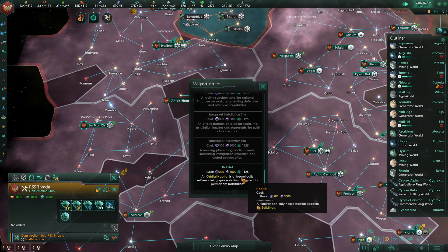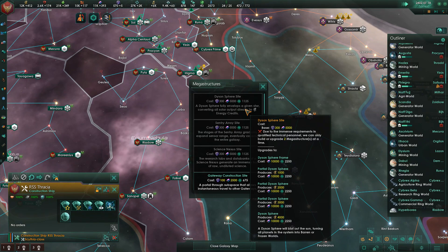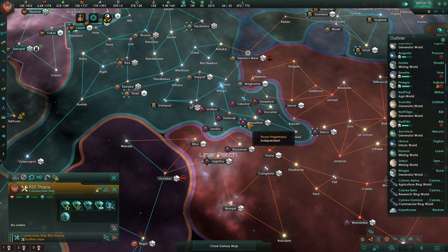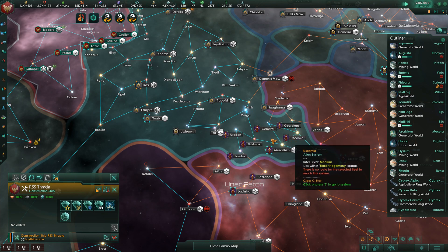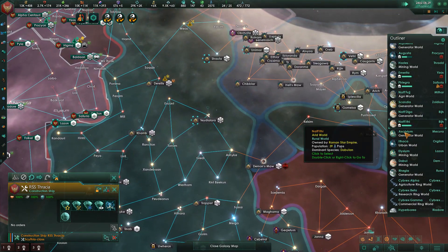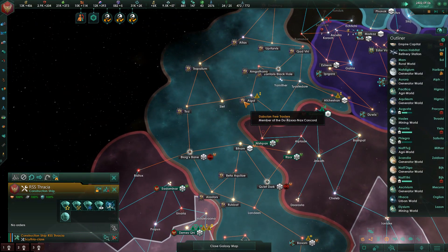We can only build two megastructures at once, so we are not going to be able to work on the Dyson Sphere, which costs just 5,000 alloys to get started — thank God. It might cost more to move through it. Check this out: the Izki Alliance have taken some territory from the Raxar here. The Raxar still have most of their space, but the Izki have taken this chunk. If the Raxar lose this war and lose that territory without gaining anything, that's going to be kind of sad — especially because I really would like to integrate them eventually.